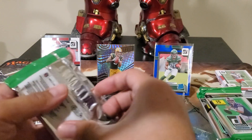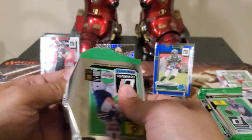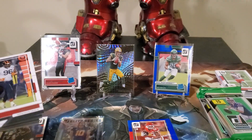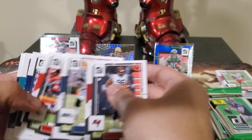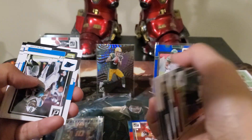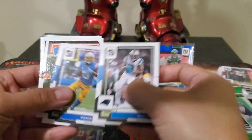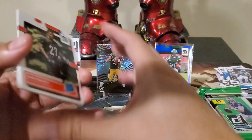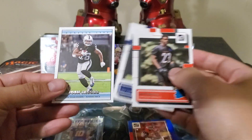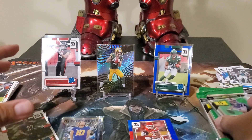There we go — Desmond Ridder and Watson. Skipping through: DJ Moore, Josh Allen, Daxton Hill, Amon-Ra St. Brown, Josh Jacobs 1992 retro design, and Josh Jacobs again.